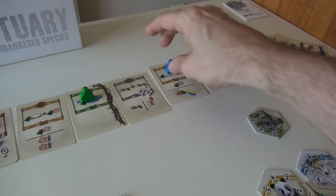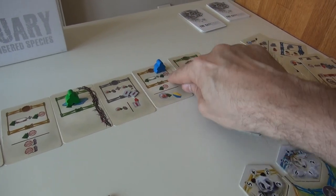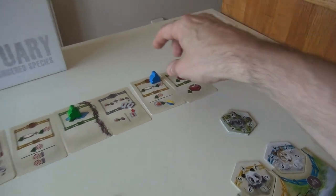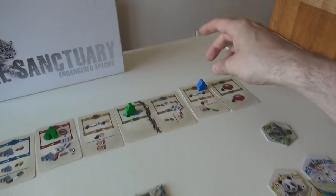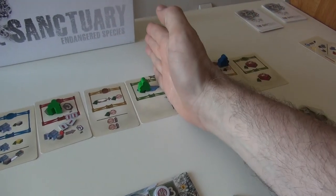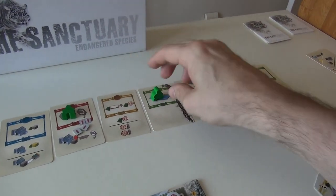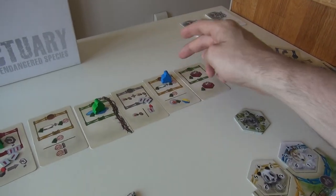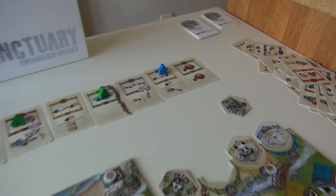This player can improve habitat and get an upgrade, plus develop some land, plus get an animal rescue unit. But actually, this guy being in the corner can't see past this wall, so he only gets to flood and develop land. This guy here by himself gets access to the top action and all of these side actions.